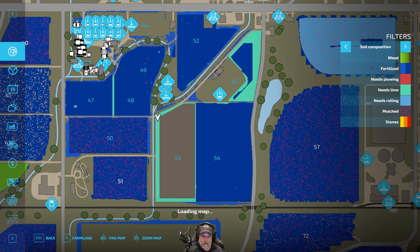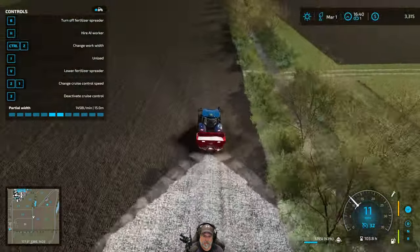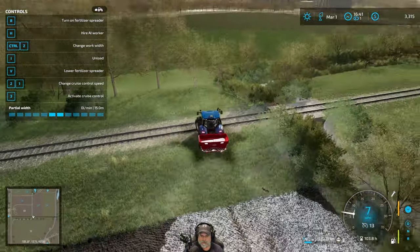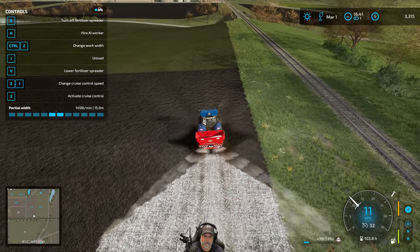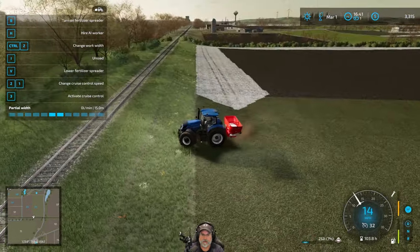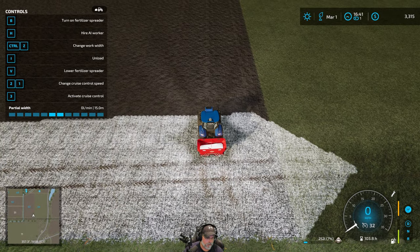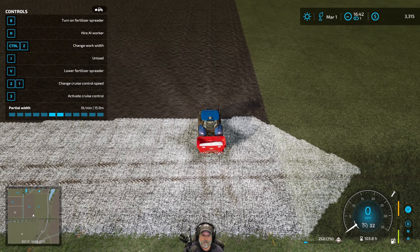Let me look at the map again. We're right about in the center there, so that should be good. Yeah, we're not going to have enough to do everything, so we'll have to get more — but that's all right. Like I said, it's not that expensive. And then we're also going to have a strip down through here — just a little skinny strip, but we'll do it.